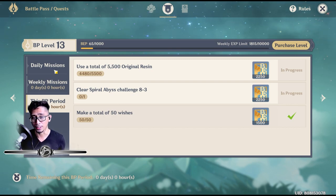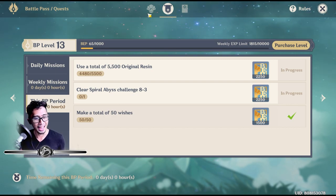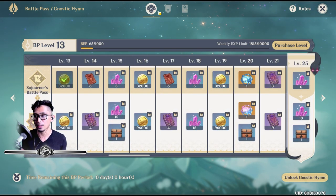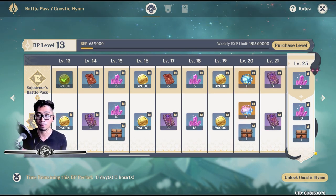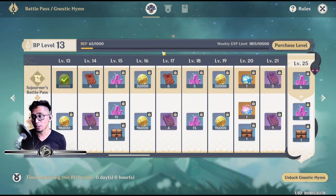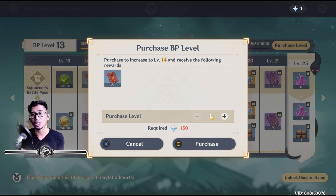But I wasn't able to, so our only option is to straight up buy it. Hopefully I won't make the same mistake next month. So the option I have is to purchase levels — it's going to cost primogems. To get from BP 13 to 15 is going to cost 300 primogems, so basically each battle pass level costs 150 primogems.